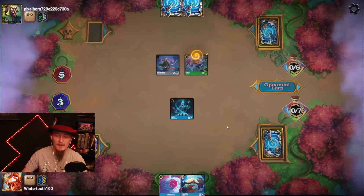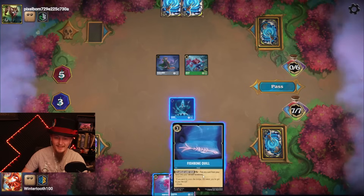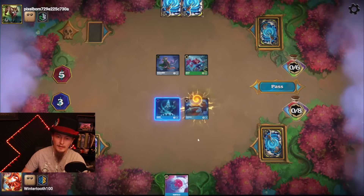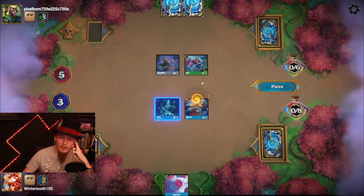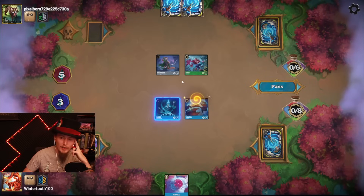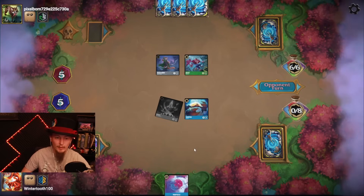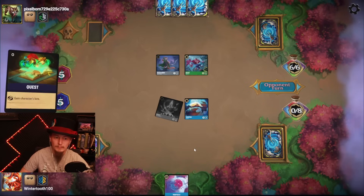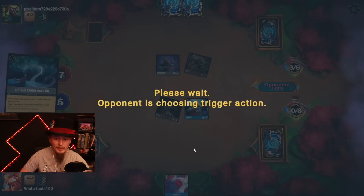Let's see if I can top deck another Hades. I cannot. Tamatoa — they attack for four. They ping me for one which untaps him. It's a trade across the Beast if they want to do it that way, and I'm more than happy to have that. If not, I will be happy staying in the lore race. They're just gonna go for the lore race. It's Beast — they got a Storm. They're gonna get a lot of value out of this.